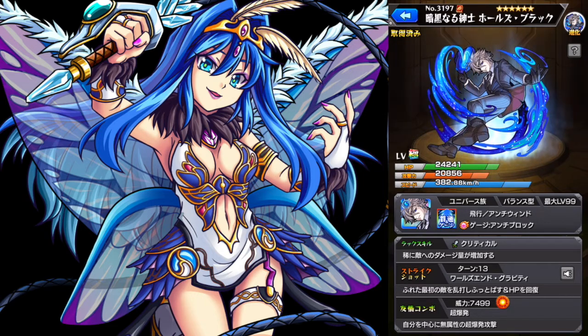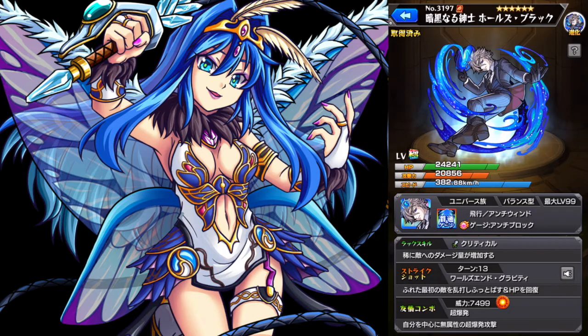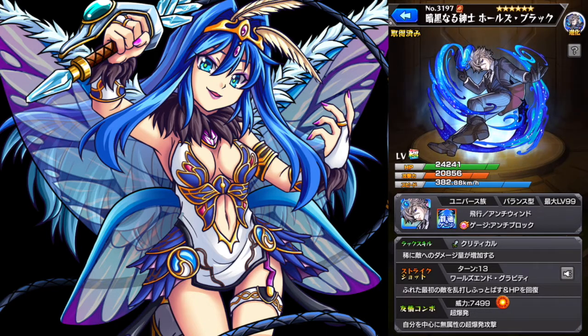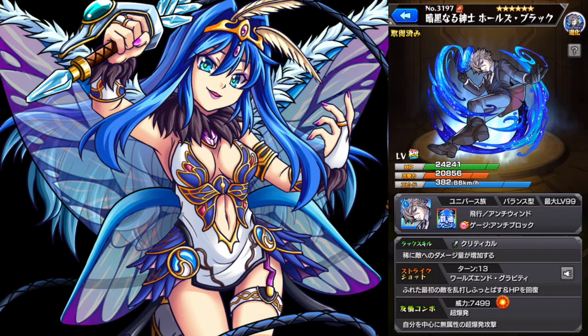He has almost everything that I look for in a max luck: nice stats, high HP, high speed, and he's a pierce. He has a triple null — flight, no warp, no block — and then a blast bump combo. His triple null is the same as Solomon Ascension, so they could be really good partners together. Yet another reason to want to make this guy.